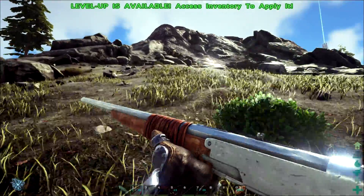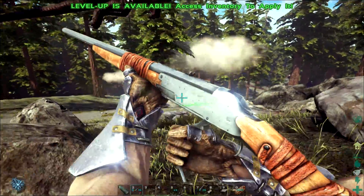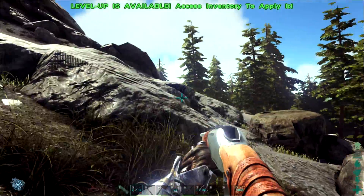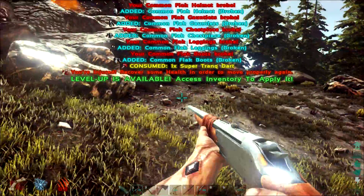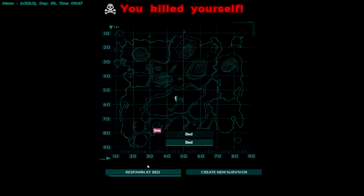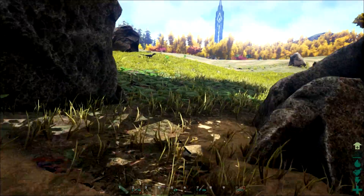All right, I'm going to take this chance. Oh my God, please get knocked out. And he jumps out as soon as I shoot — of course. Oh my God, I shouldn't have done that. You killed yourself. This is dumb — I don't have a way to get him back. So I just died again by some raptor.